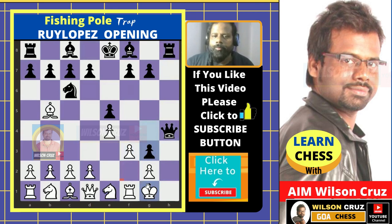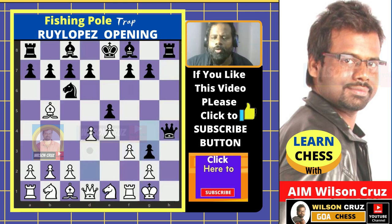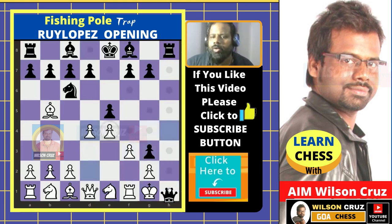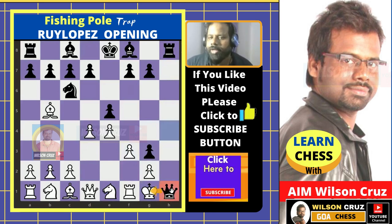Now in this position the white king cannot save itself. Let's say white plays d4, and now black will play queen on h1 — checkmate for white.